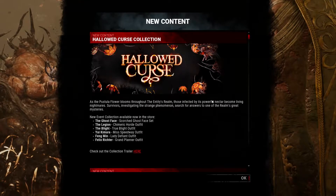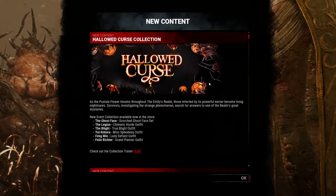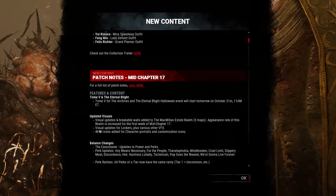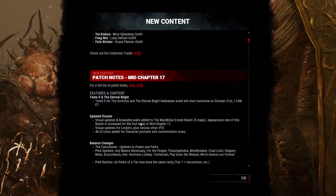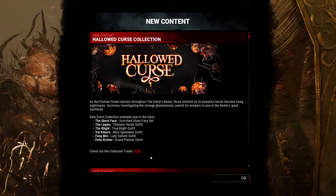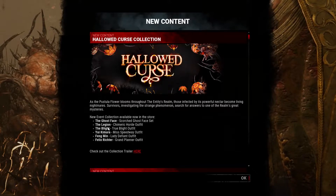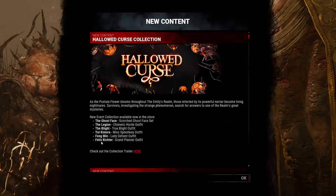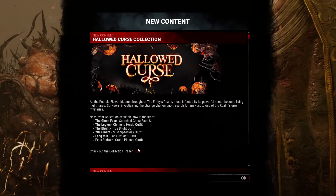Alright guys, today we're skipping all that boring stuff that everyone else does — reading patch notes word for word. We're gonna get straight into it. They added some new cosmetics for Ghostface, Legion, the Blight, Feng Min, and Felix Richter, so let's go check them out.